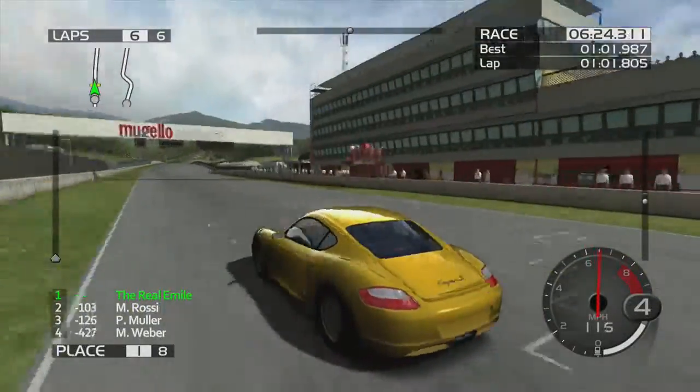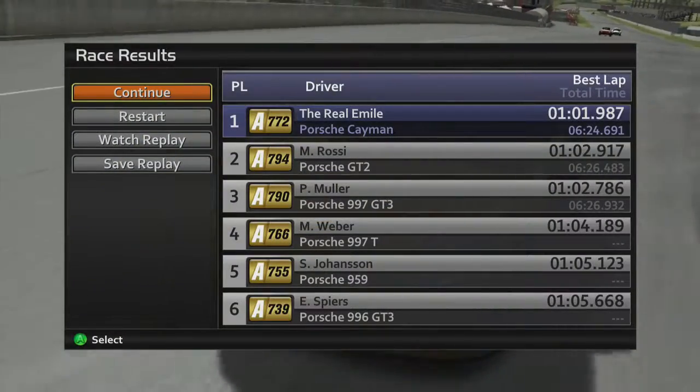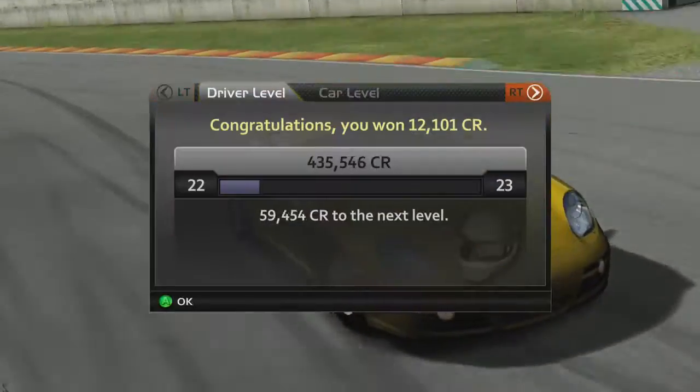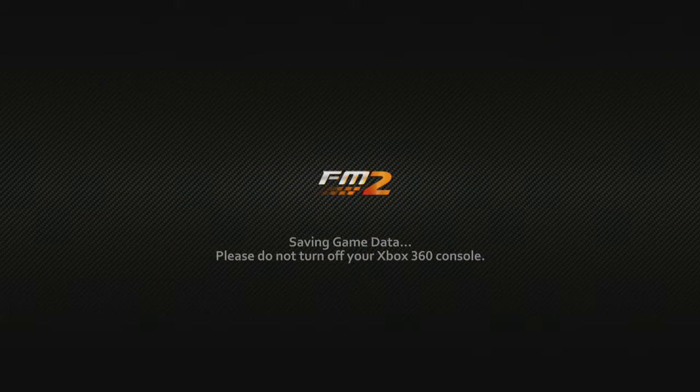This is actually kind of a dad car I guess — if dad was of course a divorced lawyer in California. Actually no, he'd have a Boxster in California. If it was like New York, then maybe he'd have a Cayman. We don't quite level anything up but here we go.